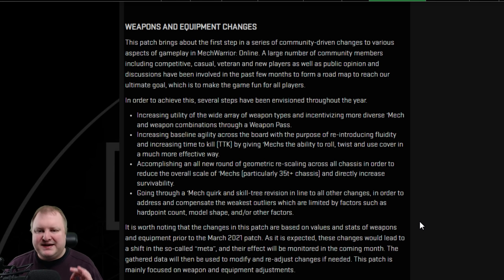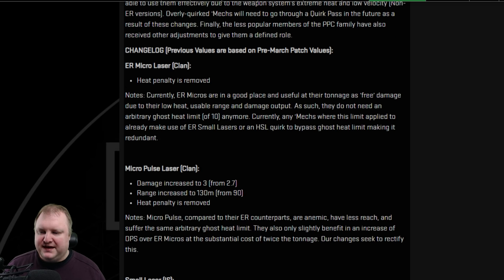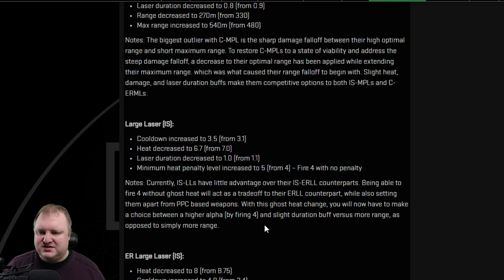The changes in this patch are based on the values and stats of weapons prior to the March patch — so these weapon changes apply to MWO vanilla from before. The March patch gets 100% reverted, so PGI listened as we already discussed. Notable points: the heat penalty for micro lasers on the clan side is removed. Medium pulse lasers and pulse lasers in general get a range upgrade, especially for the clanners. The large pulse clan is getting improved to be more competitive with clan PPC. For Inner Sphere, the minimum heat penalty level is increased from 4 to 5, so you can fire 4 Inner Sphere large lasers without heat penalties. Heat scale limit plus 1 — very nice.